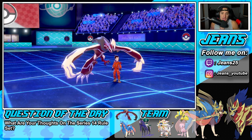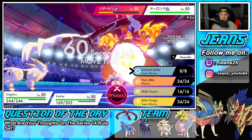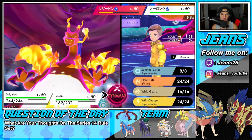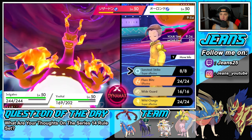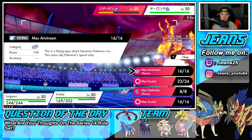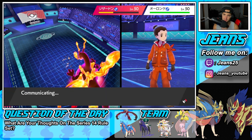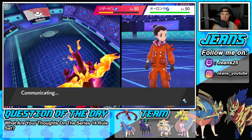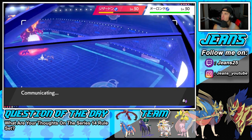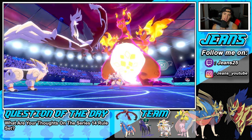Because even with a Scary Face, Prankster wouldn't affect Solgaleo — Scary Face can't affect both of us. That's huge. Sunsteel Strike should come out here and I should just Dynamax Yveltal. Do I go into an Airstream or go into a Darkness? Airstream should be able to take out the Charizard considering Yveltal has the Life Orb. I'm all about it — so we're going to Dynamax Yveltal and get rolling. Even though we don't need speed, I just think this is the best play right here.